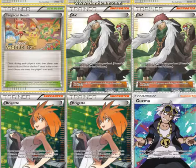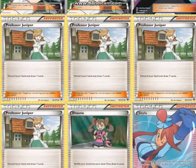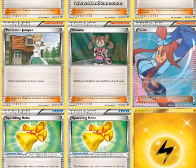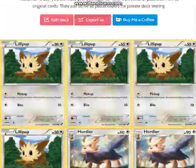2 AZ — another way to pick up your Raichu. 2 Brigette to get your basic Pokémon out and play faster. 1 Guzma. 4 Professor Juniper. 1 Shauna. I'm not sure why he didn't play N but he didn't. 1 Skyla. 2 Sparkling Robe — I'm not really a huge fan of Sparkling Robe in this deck, but obviously it's his rogue deck so it worked, essentially just so that you don't get laser locked or whatever. And then Lightning Energy.